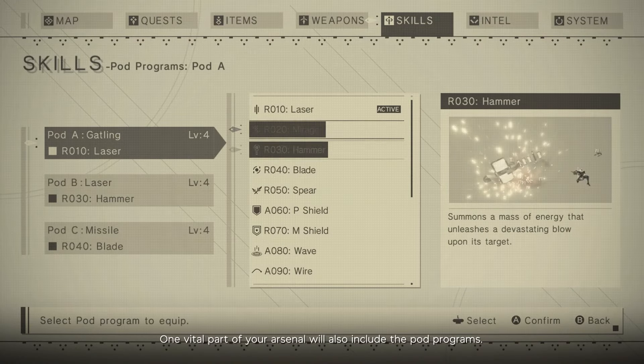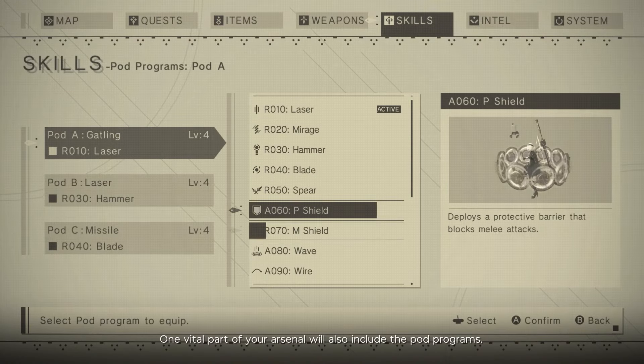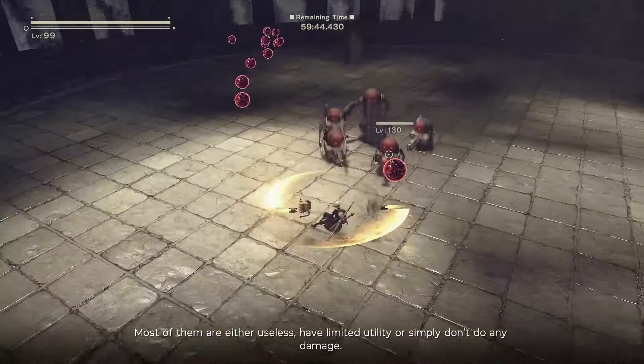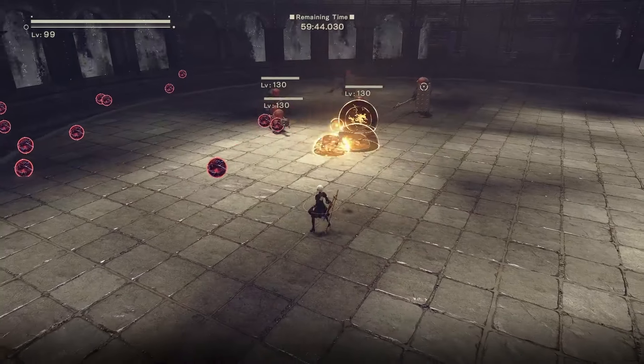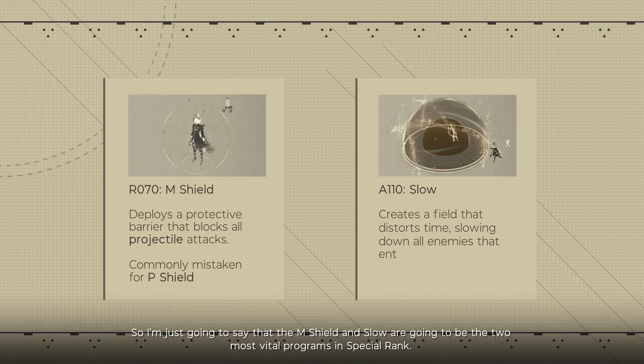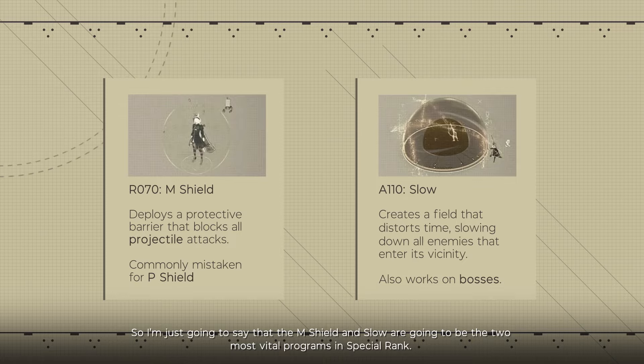One vital part of your arsenal will also include the pod programs. Most of them are either useless, have limited utility, or simply don't do any damage. The aim shield and slow are going to be the two most vital programs in special rank.